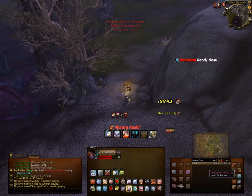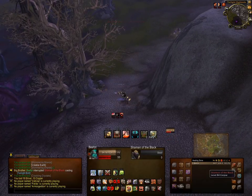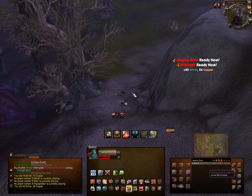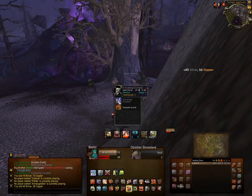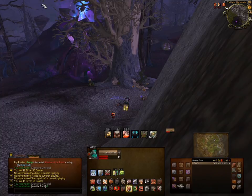That's one of the benefits of playing with TidyPlates and not using the default. You get to see all of your own debuffs on the target, and it makes everything at a glance much easier to visualize rather than using the factory defaults and looking for debuffs on the target where the target pane normally is up here.